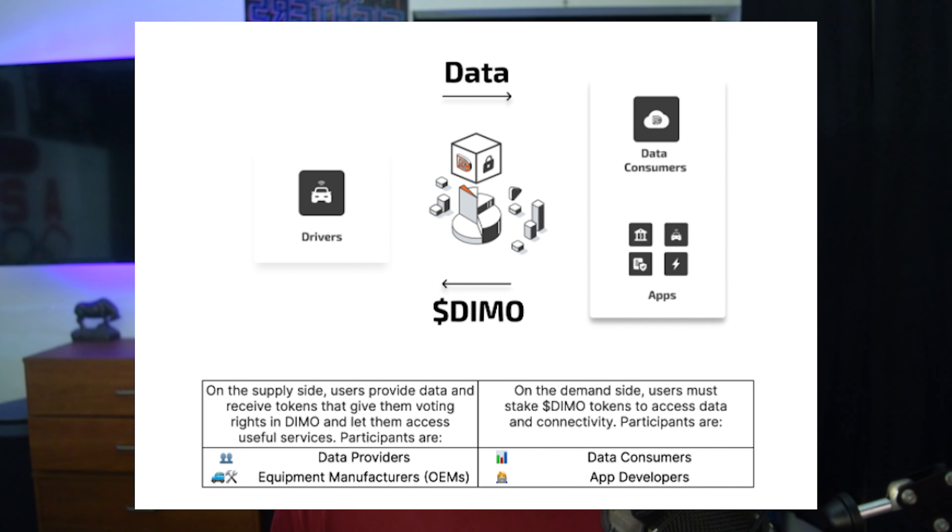The whole point of DIMO is an open source protocol that leverages web3 technology to connect data producers and consumers. This is going to connect actual car manufacturers to real-world data, because there's not a lot of real-world data out there for cars. Having something like this will allow car manufacturers to collect data from cars they don't have a lot of beta testers on. They can use this data to further improve their technology in actual vehicles, determine malfunctions, and more — there are so many possibilities with the data they are collecting.